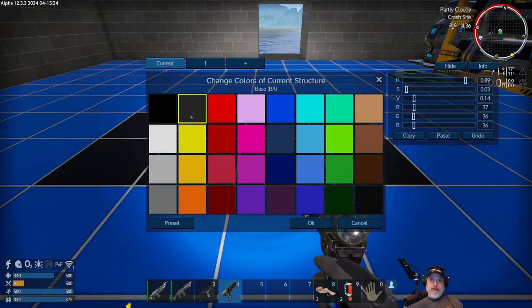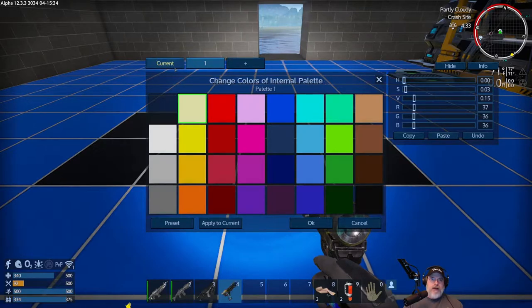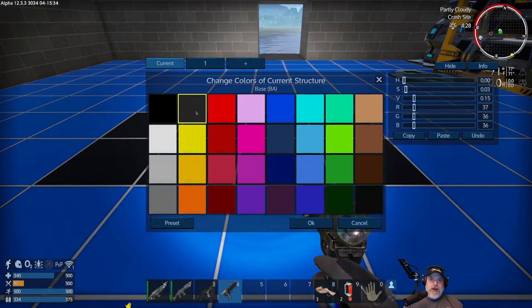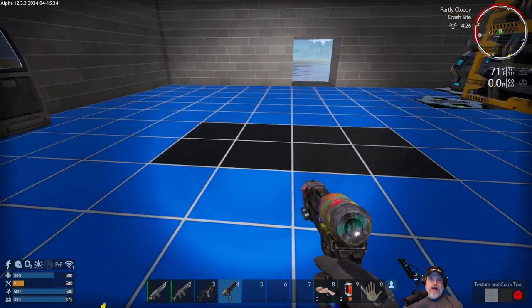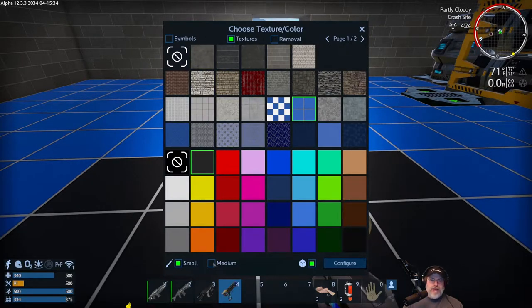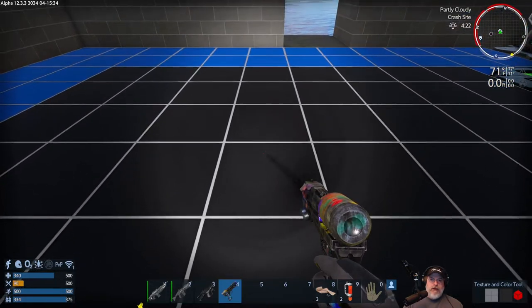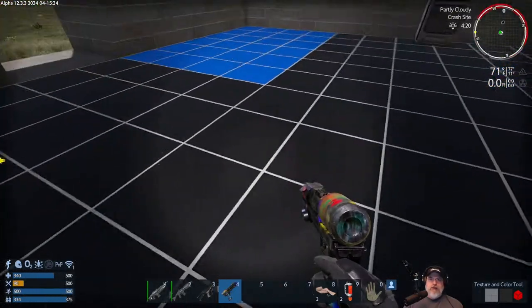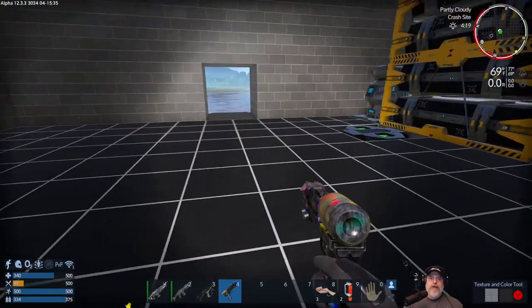Now we're going to copy this and apply it. If you do change the current palette, remember you can always reset it back with Preset > Default One, but we actually want to keep this. Click OK, and now we have this new gray. Let's go back to medium and paint the floor with our new custom gray color. I like that better — the blue seemed a little too much for the floor.